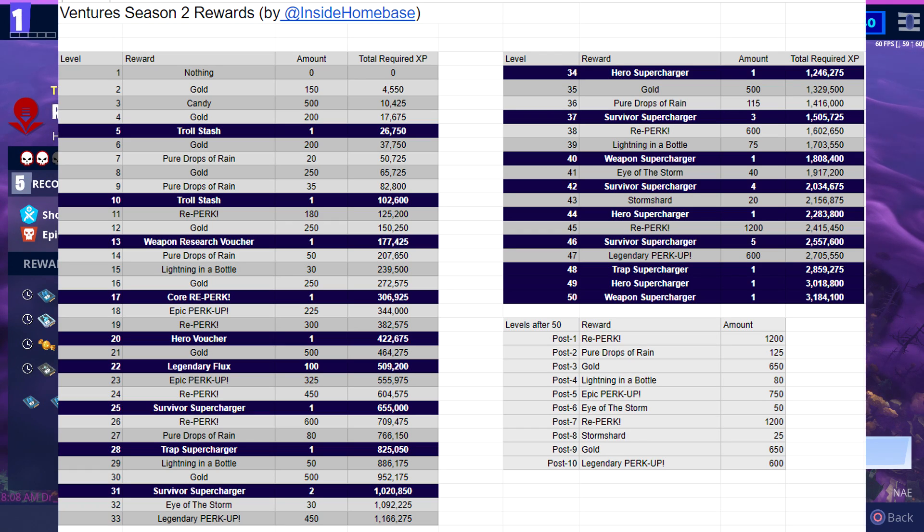At level 25, you get a survivor supercharger. At 28, you'll get a trap supercharger. At 31, you get two survivor superchargers. At 34, you get another hero supercharger. At 37, you get three survivor superchargers. At level 40, you'll get another weapon supercharger. At 42, you'll get four survivor superchargers. A hero supercharger at 44. Five survivor superchargers at 46. A trap, hero, and weapon supercharger at 48, 49, and 50, and those are all of the major rewards.